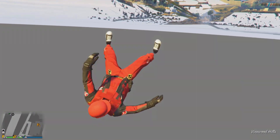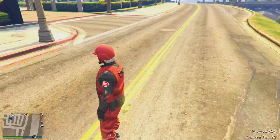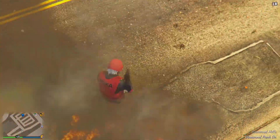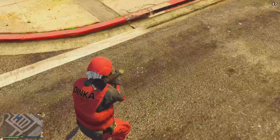As soon as my character puts the phone down and I see his hand go slightly to his side, right here I'm going to spam right on the D-pad. Then I'll be falling to the map and I will spawn on top of the road in god mode. As you can see, I'm in god mode right here. I can go around and cause some chaos or do whatever I want in god mode — terrorize some people or whatever you want to do.